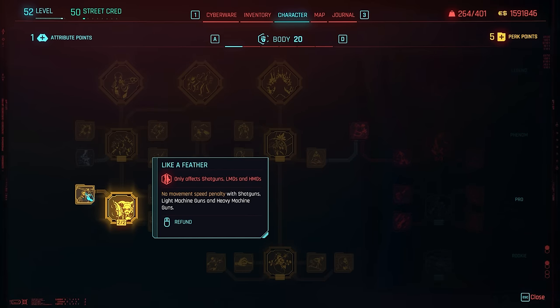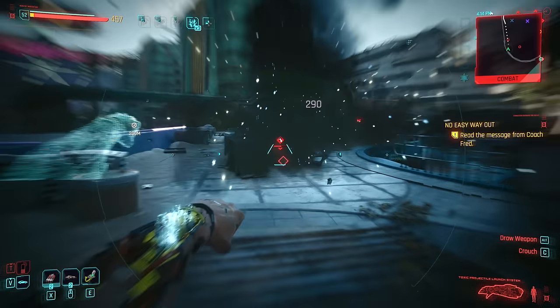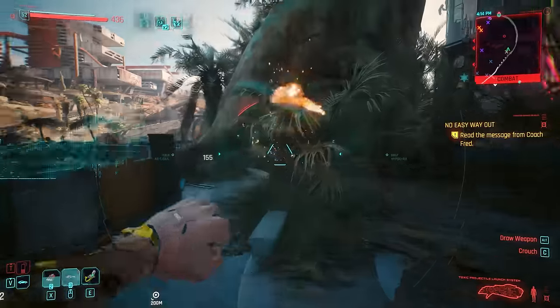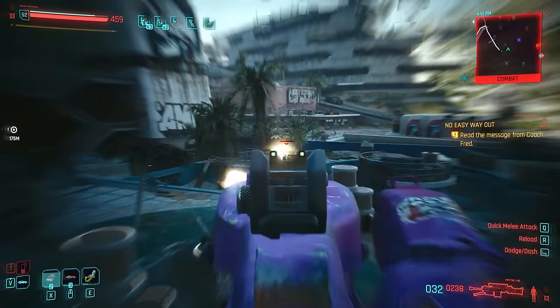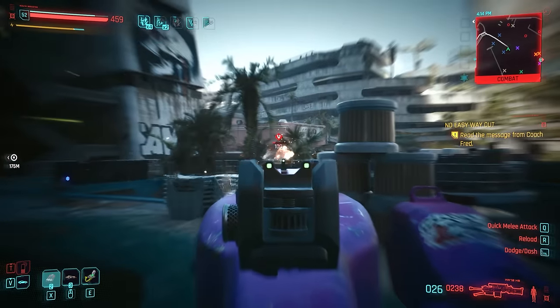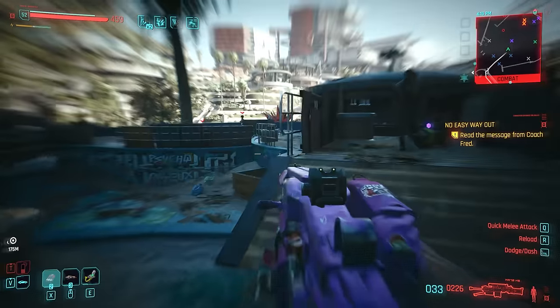We already get a really cool passive right next to it called Like a Feather, which gives you no more movement penalties with shotguns, light machine guns, and heavy machine guns equipped — meaning you're going to be as nimble as any other build while still equipping the heaviest guns in Cyberpunk.